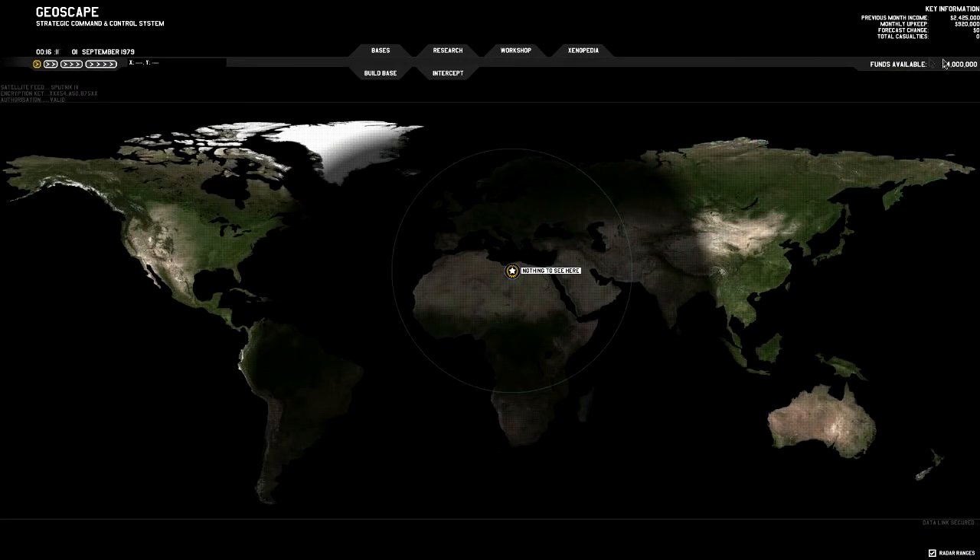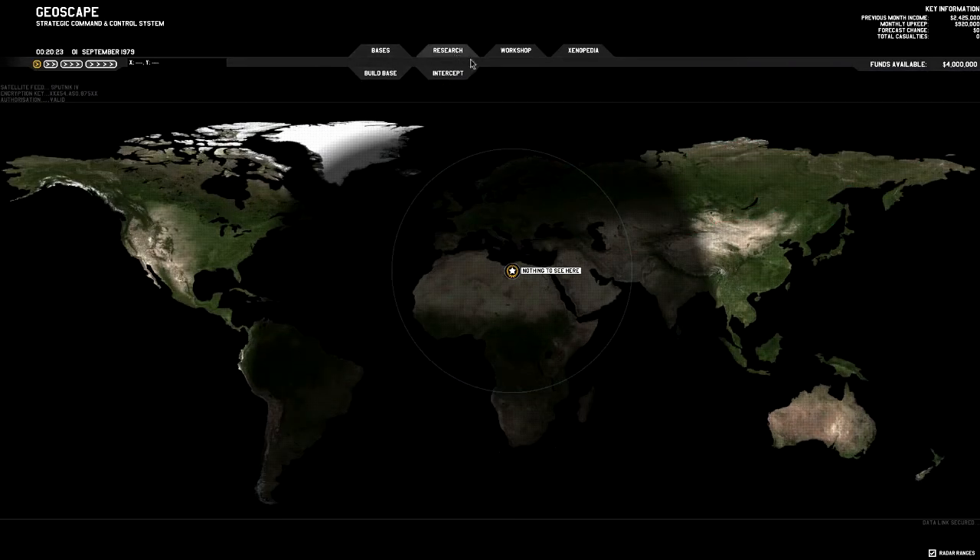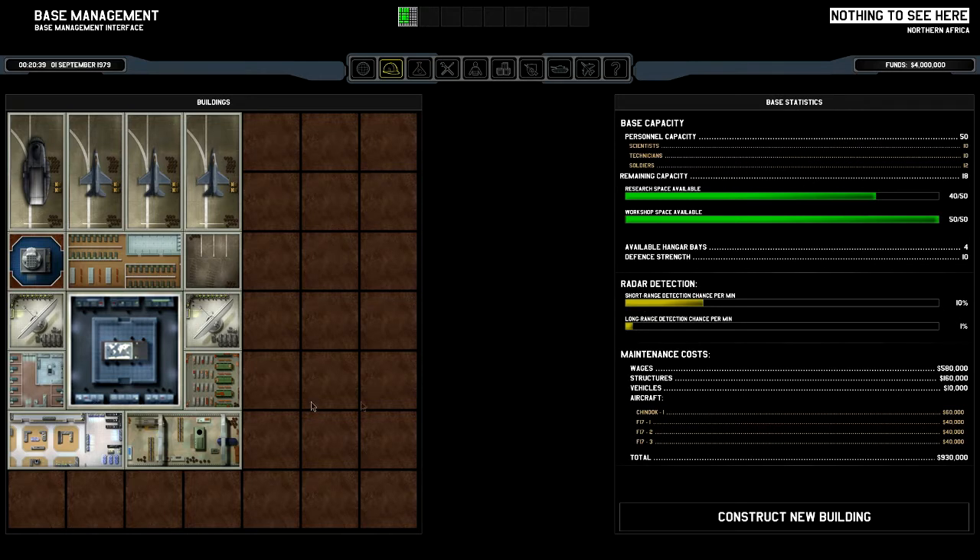This is the initial base — I haven't spent any money yet, still have the $4 million given to me. The year is 1979, so this is an alternate history game, and there's no internet. The base is very similar to the original XCOM base. You've got the control room, workshop, laboratory, medical center, storeroom, radars, missile battery, garage, airplanes, and a dropship.